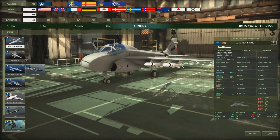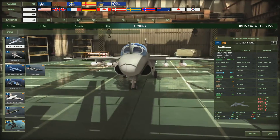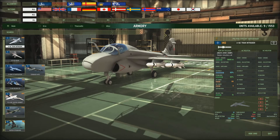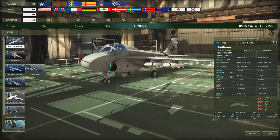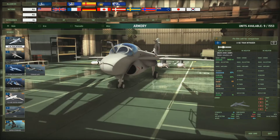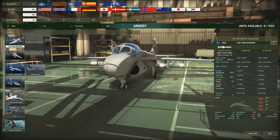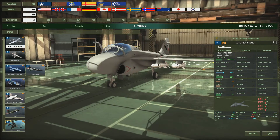Hi guys, welcome to the Wargame Red Dragon tutorial with me Bubblebox. Today we're looking at the naval decks - the aircraft, choppers, and ground-based artillery anti-ship warfare missile weapons. We'll also have a quick chat at the end about some other units. Looking at the blue four side today - the blue four planes are probably a bit better than the red four planes, although the red four navy is better than the blue four navy, so it balances out.